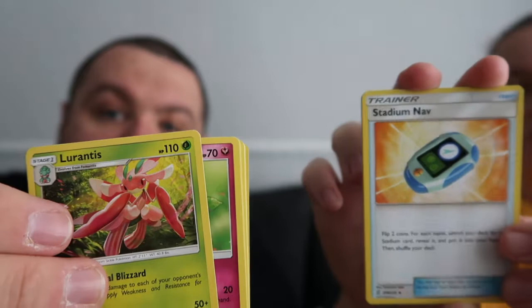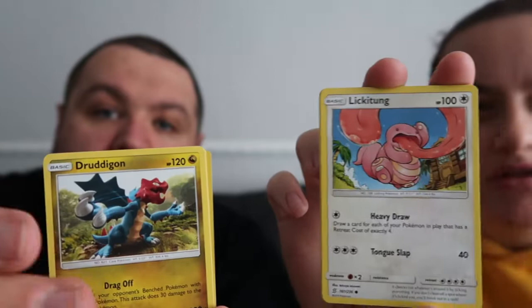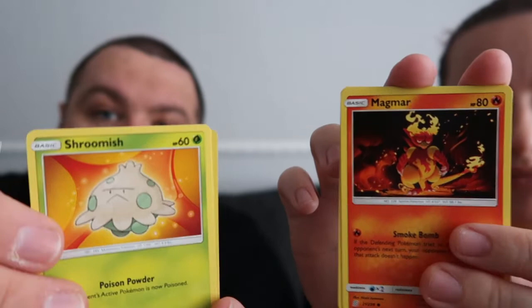I've got a Weakness Guard energy card. Who's that guy? That's Lurantis. I've got a Scraggy, Salazzle, Naganadel, Trubbish, Inkay, Pikachu, Lickitung, Pelipper, Druddigon, Magma, Tynamo, reverse holo Doublade, Leopard - wait, Liepard. The Medicham! I haven't had that one yet - that's a new one for me.